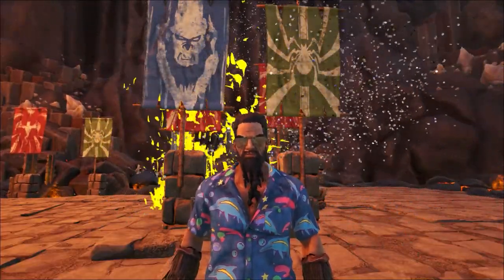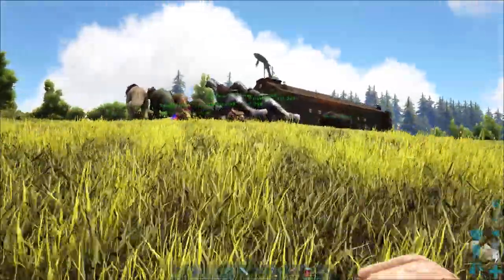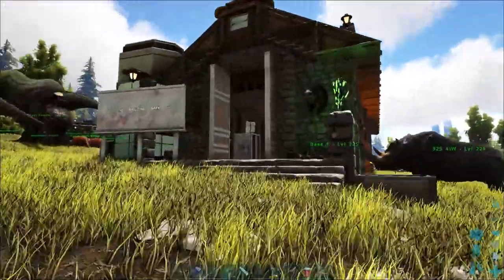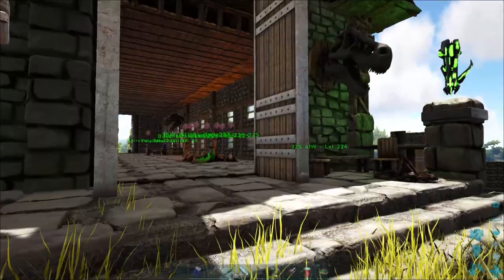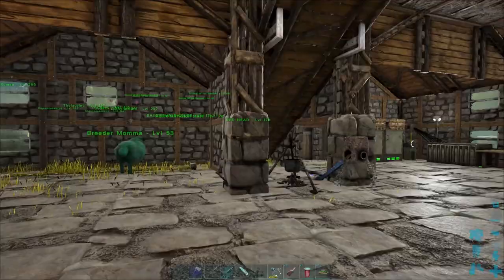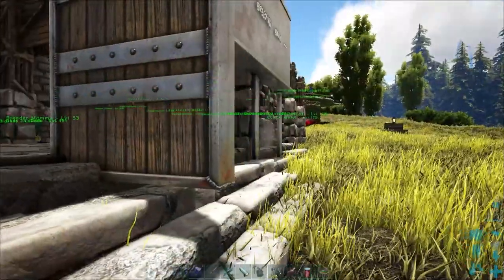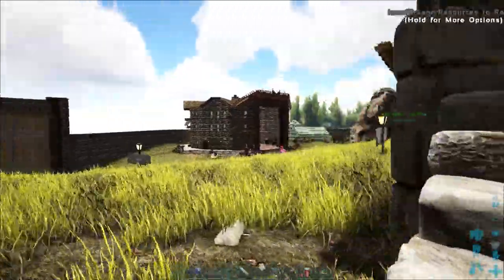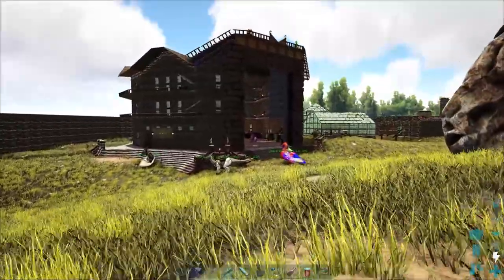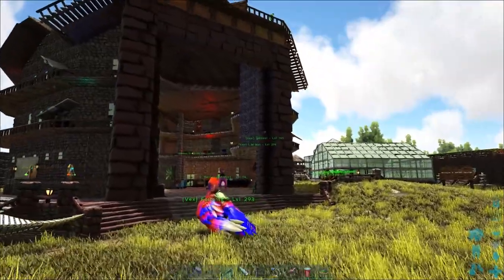This over here was where we first spawned in and started building on top of the weathertop build. There were probably about 20 of us when we first got over - yeah, pretty close to 20. It served its purpose, this area, but it was just a bit cramped for all of us, so we ended up shifting over to the main building over here which was built by Diva. She did a really good job - I really enjoyed living here.